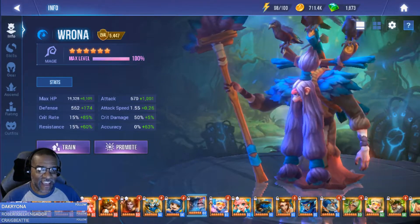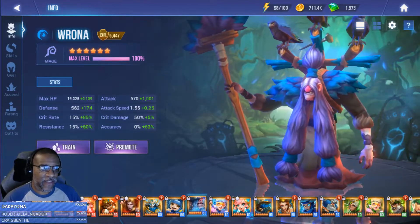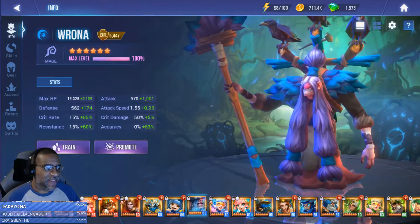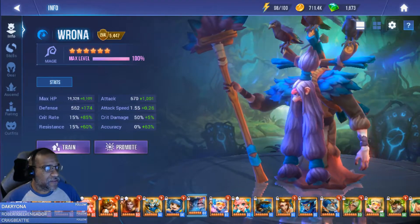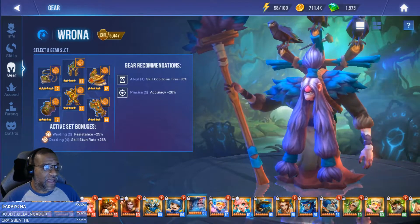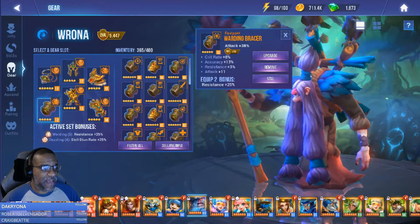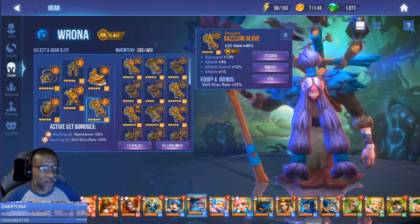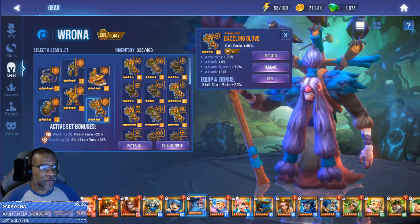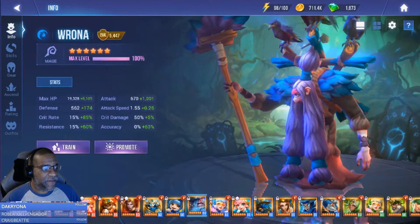That is done. I have her on Dazzling. We're not going to go through her skills because I've already covered that. We're just going to talk about the upgrades that I made to her. So let's hop right into gear. As you can see, I went Warding and then I went Dazzling. I went Attack, Crit Rate, Attack. I went Crit Rate because I did want her to Crit. Her Crit was really, really low without these.